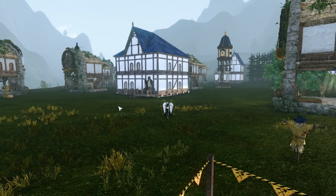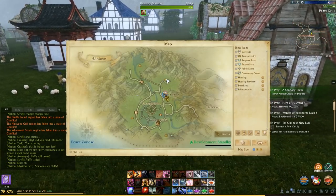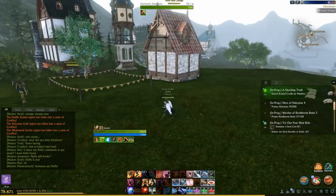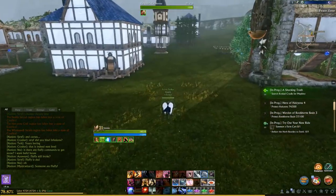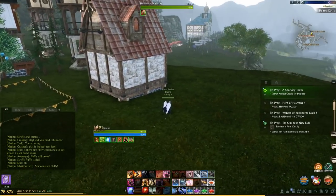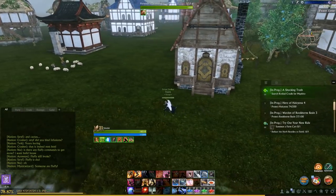Today we're going to be going over the housing system in ArcheAge, as well as getting you ready for the land grab. Housing is these areas on the map identified by a little house icon, where players can place various types of buildings and farms for various proficiency tasks, or simply to store items and furniture and decorate as they wish. Before going over why you'd need housing and what you'd use it for, we should probably talk about how to actually get land in the first place.